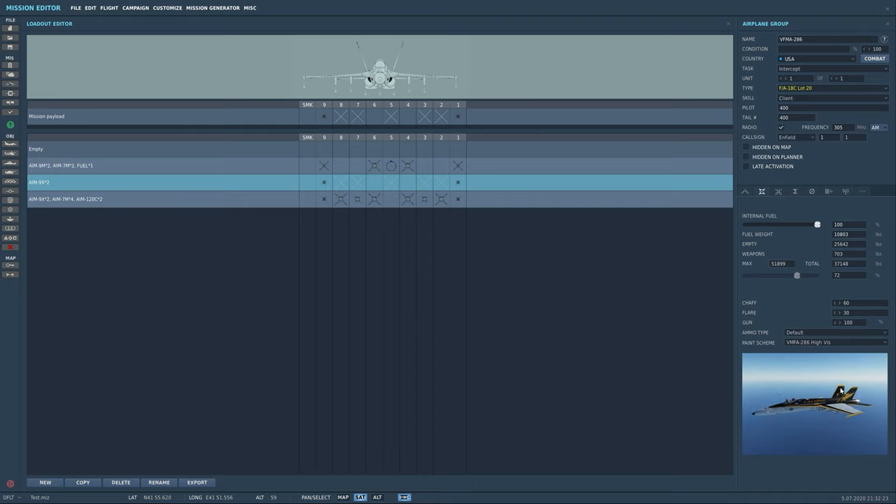Now we go to Aircraft 2 and change this to 401, and find his aircraft livery. Then we're looking for 402 — find his aircraft. Then 403.